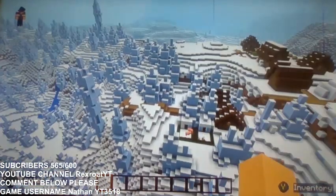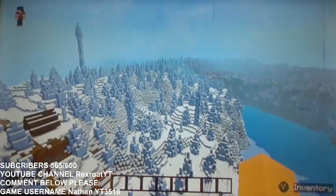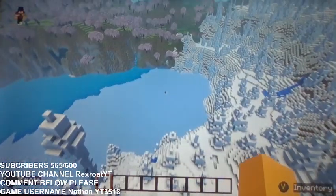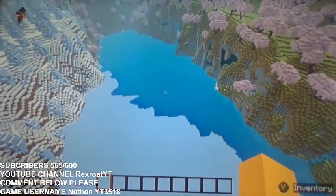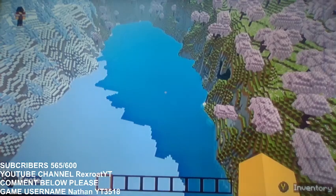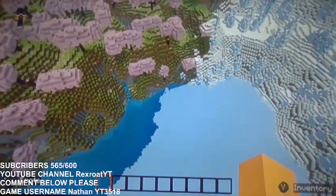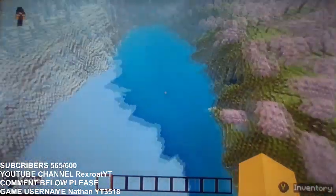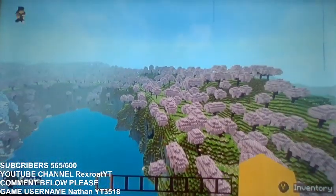I just put in this Minecraft seed and I spawned in, and I found a village plus the ice biome here. And then I realized there's this lake, but the lake has no ice — and ice — but they are the same, like they have the same exact thing on each side. But I realized there's also a cherry blossom biome right next to it.